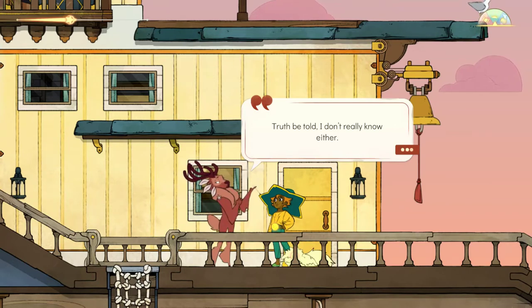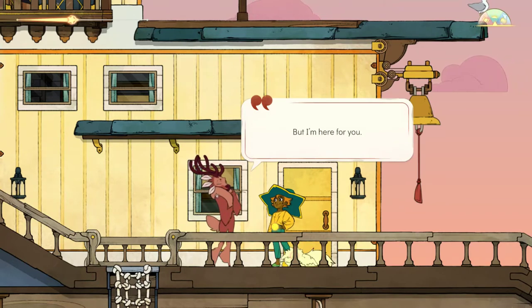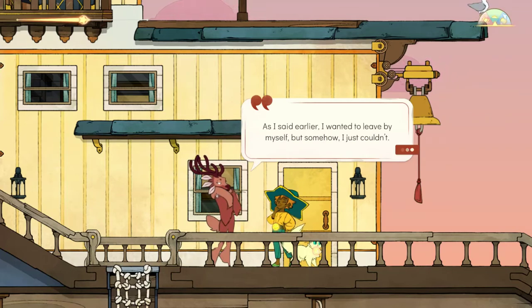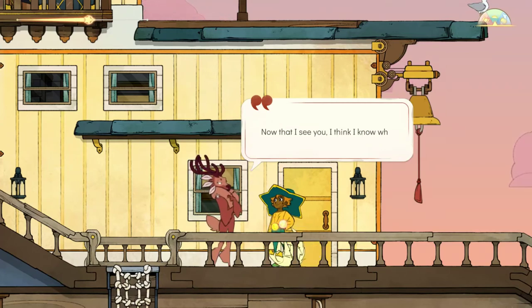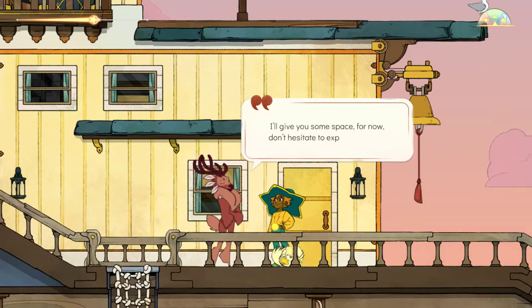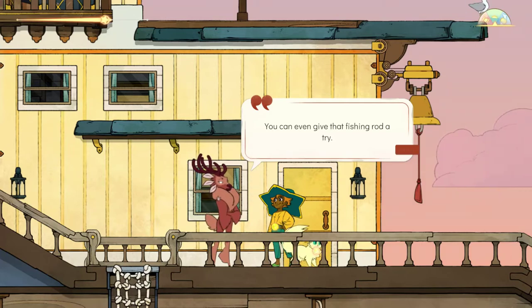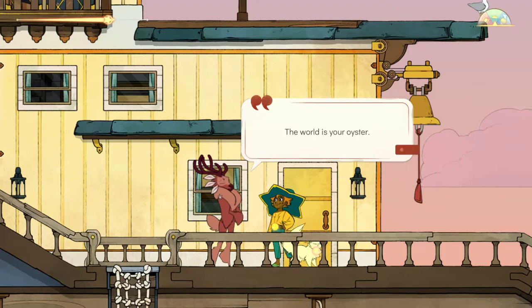Truth be told, I really don't know either. But I'm here for you. I will do my best to help you and try to make sense of it all. As I said earlier, I wanted to leave by myself, but somehow I just couldn't. Now that I see you, I think I know why. I will give you some space for now. Don't hesitate to explore this ship — you can even give that fishing rod a try. The world is your oyster.